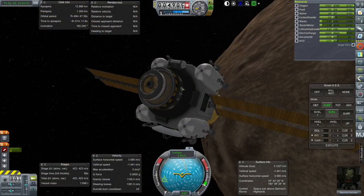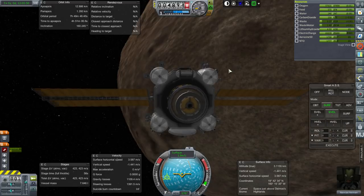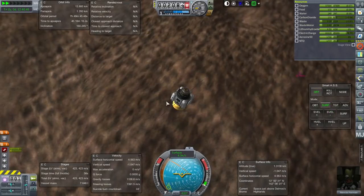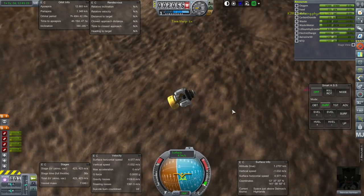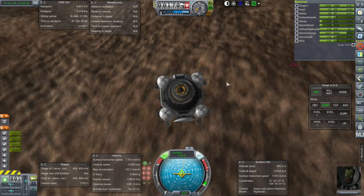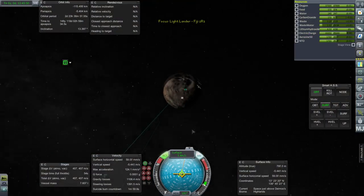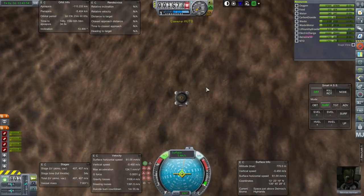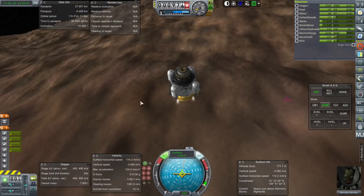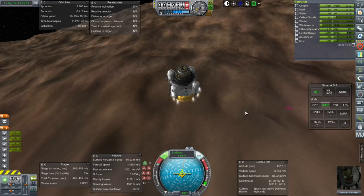Highlands is where the other probe landed so we've already done that. We've already done the other instruments, so let's proceed until we get to another biome or need to prepare for a landing. Affecting our first landing here — SAS on. Literally just dealing with a handful of millimeters per second of horizontal speed. We are technically at escape velocity if we weren't crashing into the surface. The surface altitude is creeping up on me — better turn caps lock off.